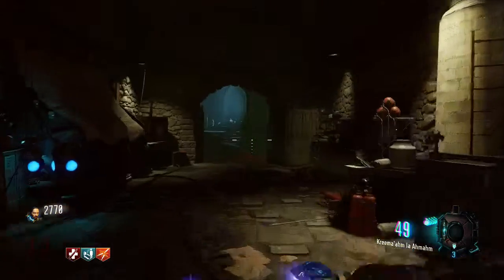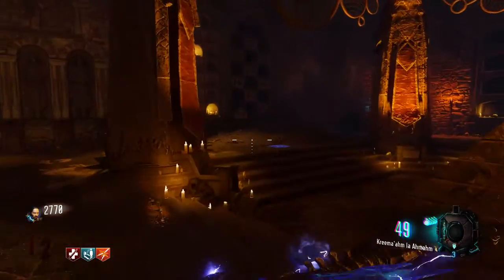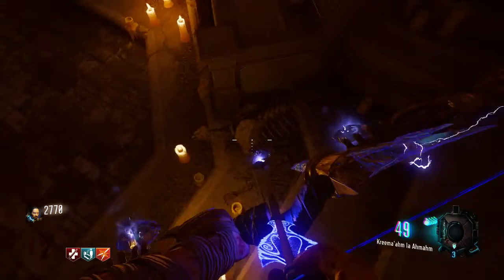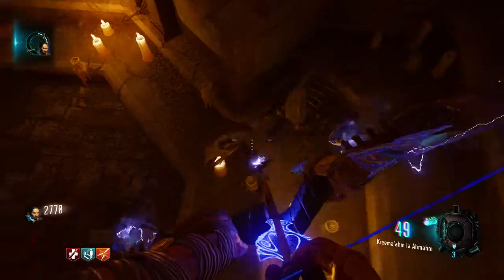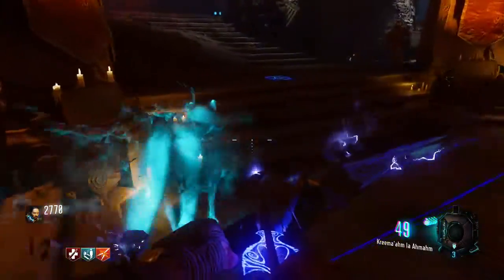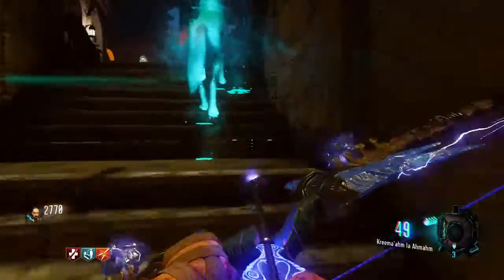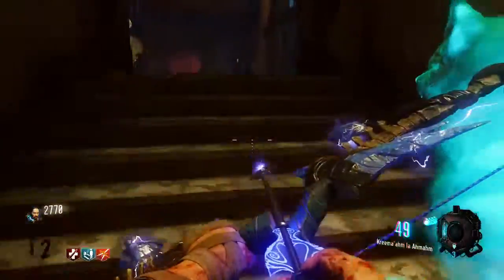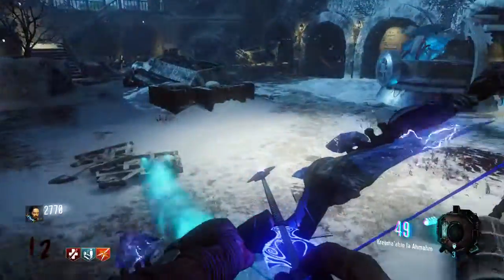Now that we're back in the undercroft, we want to take it over to the pedestal with the two dog heads facing away from each other. There'll be a headless skeleton without a skull — put that on, and you'll get this ghost wolf. 'The spirit of the wolf beckons us,' which you have to follow.